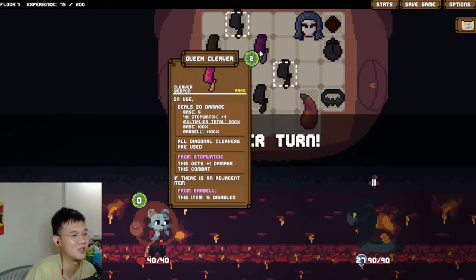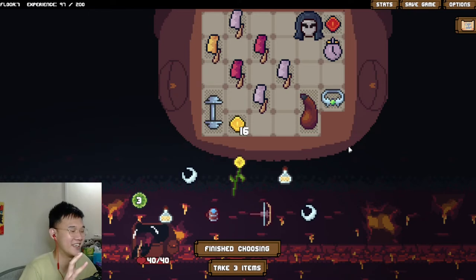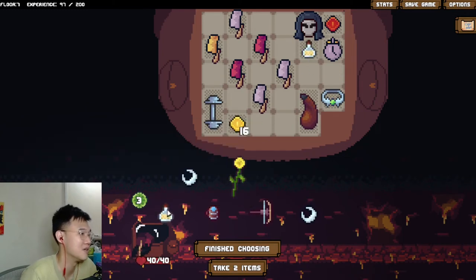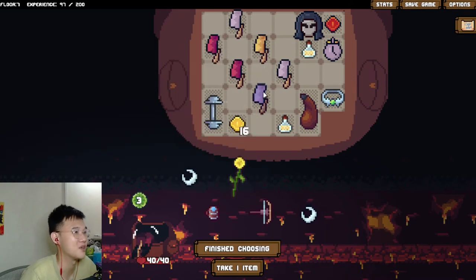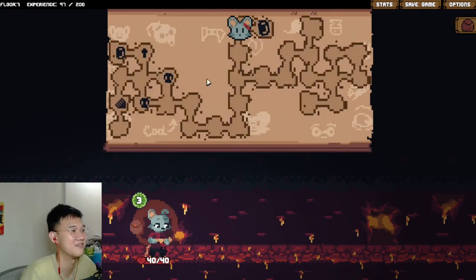Is my positioning of the cleavers accurate? I think we need to min-max this. I have a fear that if we were to fight a spike build right now we are going to lose - we don't have a way to remove spikes. I think we need to get like two cleansing bombs just in case. Put one here and put a cleansing bomb here. We need to buff things as much as possible. This should always hit two targets - it should be hitting two Queen Cleavers. That's the way to optimize things. Use this then use this - it's the same. Let's not overthink it.